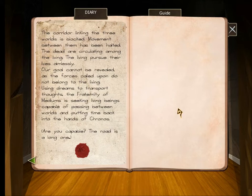The corridor linking the three worlds is blocked. Movement between them has been halted. The dead are circulating among the living. The living pursue their lives aimlessly. Our god cannot be revealed, as the forces called upon do not belong to the living. Using dreams to transport thoughts, the fraternity of mediums is seeking living beings capable of passing between worlds and putting time back into the hands of Kronos. Are you capable? The road is a long one.